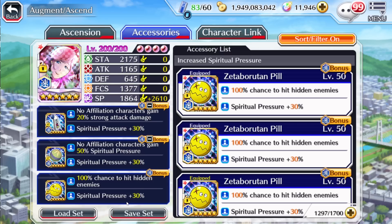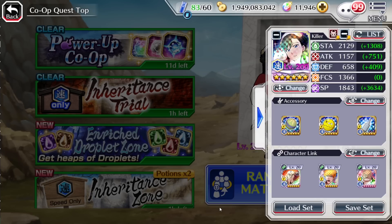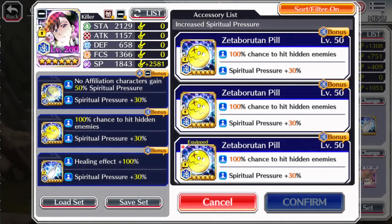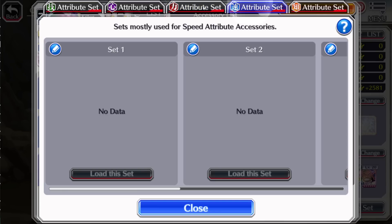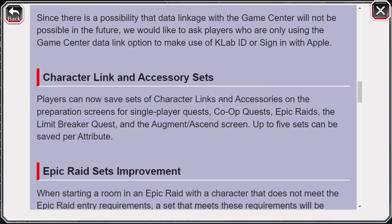When it comes to accessories, you probably want to make affiliation-based builds — for Sori, Espada, no affiliation. Keep in mind you can only have five sets, but what's also cool is that even though we're limited to five sets, it is dependent on the mode you are playing. So right now in co-op quests, if I go to my load set, I have nothing saved because I haven't made a set for co-op. So while we have access to five sets, that is for every part of the game — five sets for co-op, five sets for Epic Raid, five sets for Limit Breaker, five sets for single player quests. So we actually have access to more than five sets total, which I think is really cool.